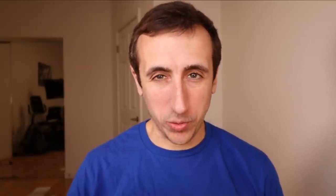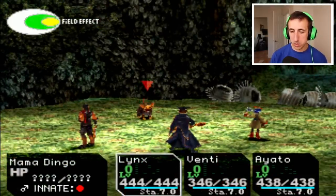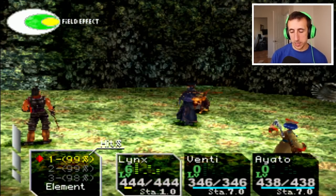Alright, so let's jump right into it. Tip number one: use the stamina system wisely. In Chrono Cross, each of your characters starts off the battle with 7 stamina. After using a level 1, 2, or 3 attack, your character loses 1, 2, or 3 stamina respectively.